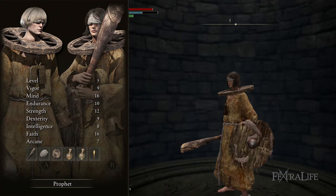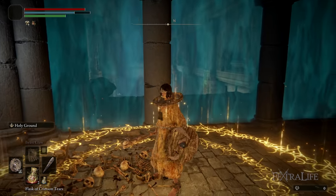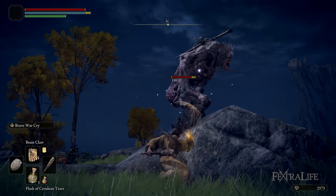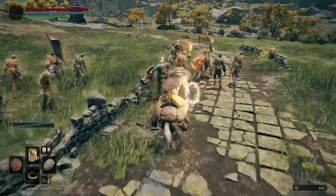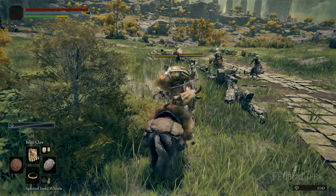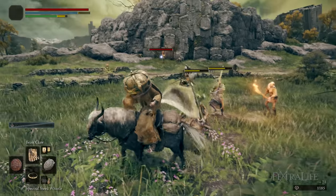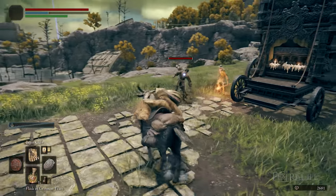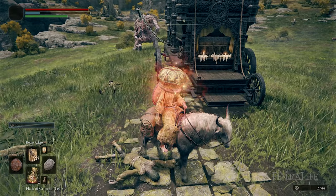The next class is the Prophet. This is a Faith-based class, meaning they use incantations — effectively the new Miracles that scale off Faith. The Prophet comes with perhaps one of the strongest spells in the game, if not the strongest incantation in the network test. It's called Beastclaw, and it sends out a ground tremor in an AoE in front of you that can hit multiple targets, and it hits like a truck. It's very good for dealing with packs of enemies at once, which you do quite often in this game, and it's very strong against bosses as well. Beastclaw is not available to other classes until they've completed the demo, so if you want to use that spell from the beginning, you really want to play the Prophet.